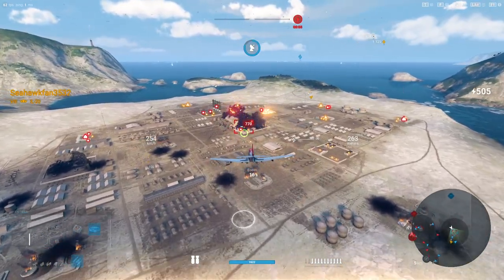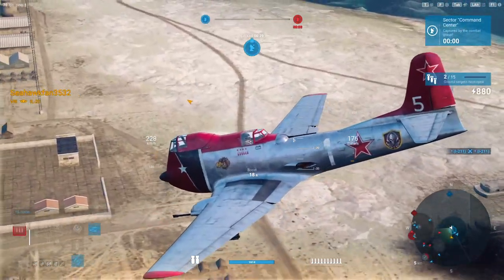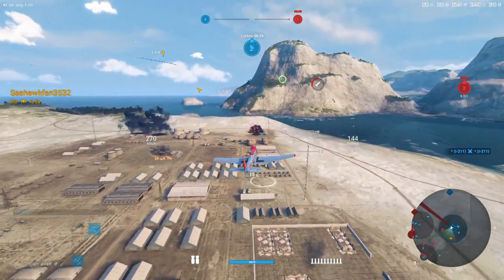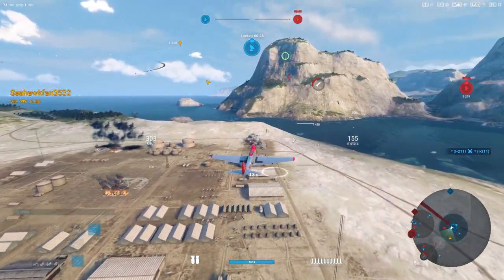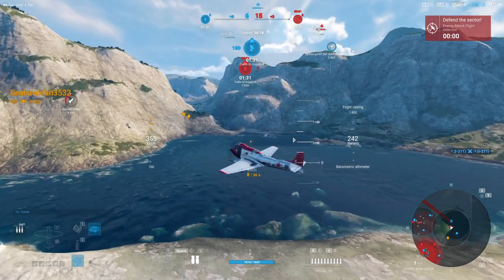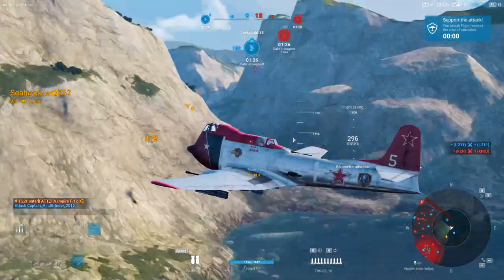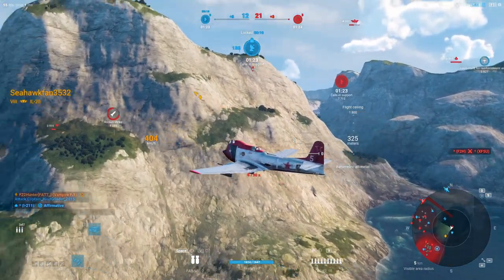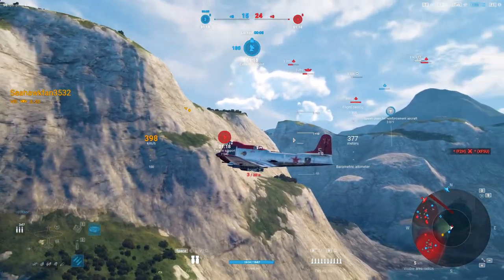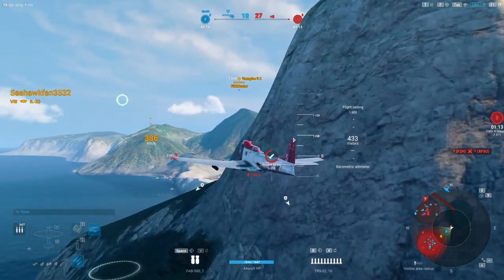The first thing I noticed was the judicious use of ordnance — trying to rely mainly on these big wing guns to do the bulk of the damage. The IL-20 is sort of a hybrid between the German and Soviet lines in this way, and you do have nice solid guns to work against your ground targets. I believe this is the speed paint on it, increasing your crew speed by 3%. That's a big thing because this plane is very slow, even boosting — we're at about 420 — and you only have 30 seconds of boost.